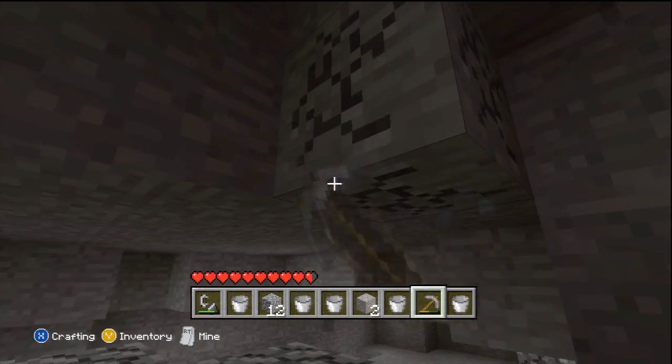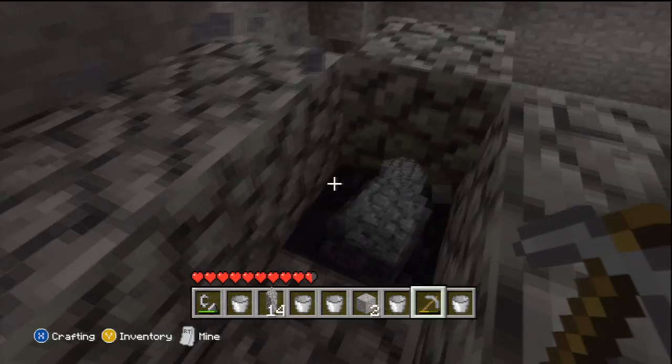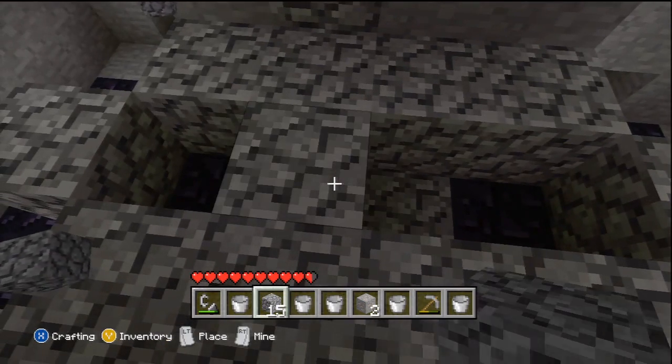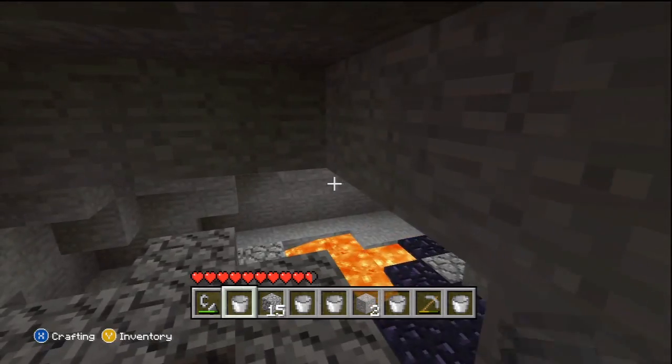Then what you do, once you've got space, is you put one block there, one block there. Now I want to fill this block in.